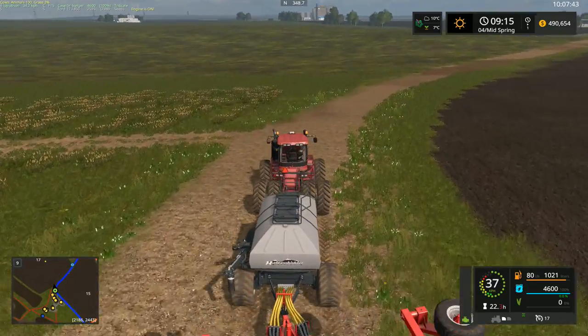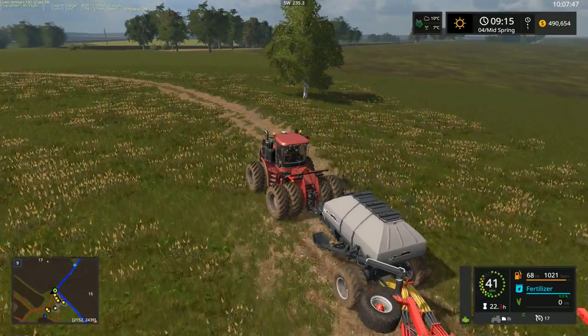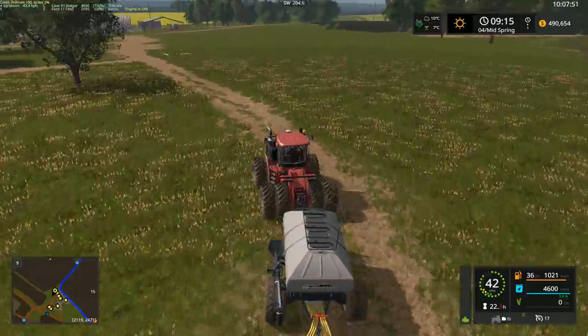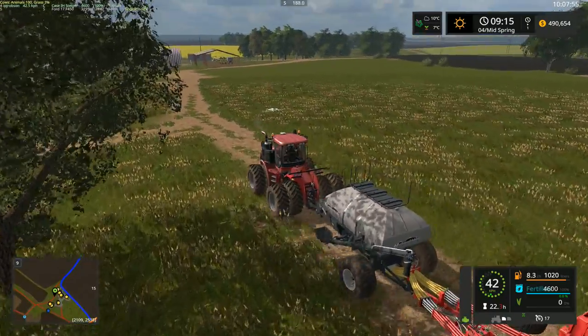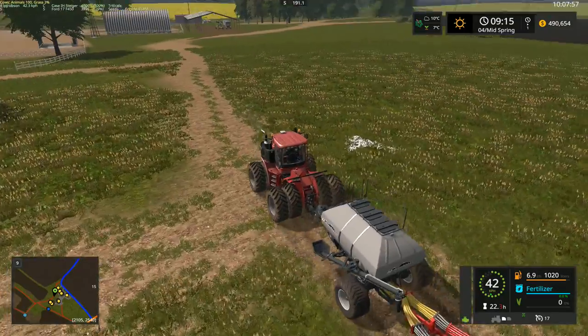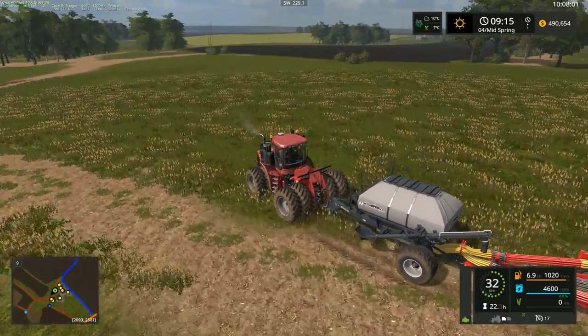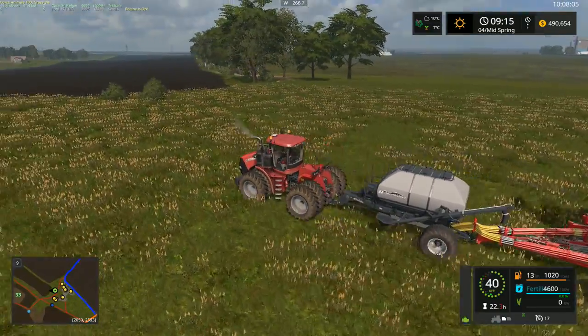Seeds are still filling up slowly but surely. As we get this lined up over here, let's come up. Looks like there's no snow — well, a little tiny bit of snow there. 10 degrees outside, I don't know how much snow there would be left at 10 degrees. This is the field we had to take those trees out on, if you remember, not too long ago.